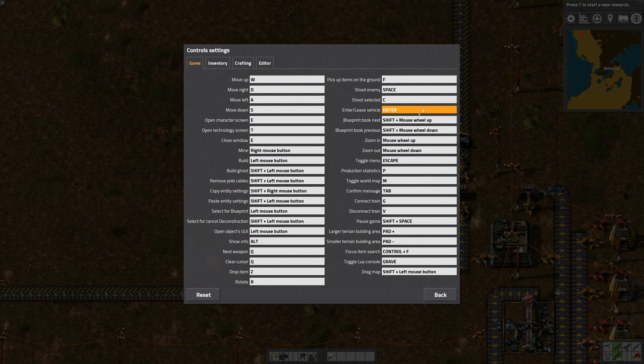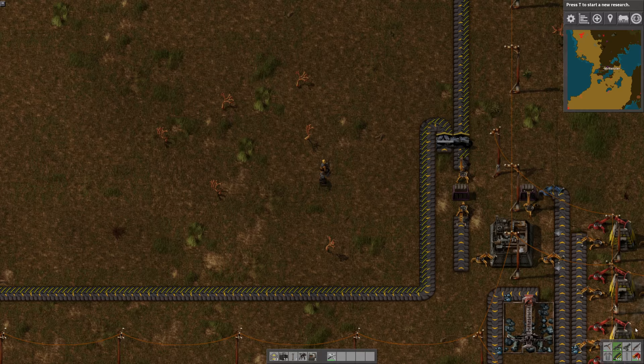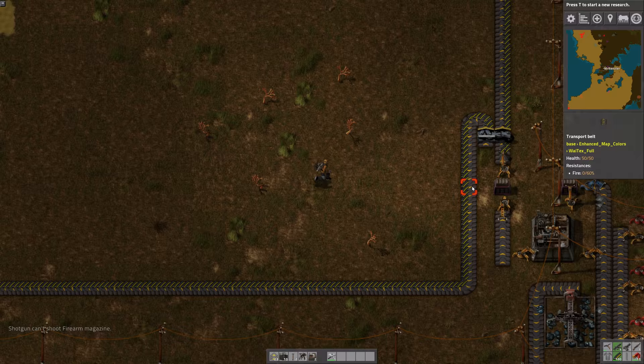How do I switch weapons? Is there a weapon switch? There are quite a few... I didn't know 'change active quick bar' was a thing either. Shotgun can't shoot a firearm magazine — I understand this. Alright, let's make some armor. We can make armor now — light armor. Oh, we need plates.